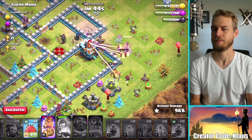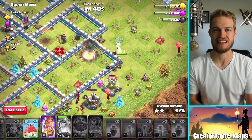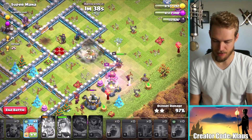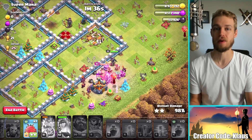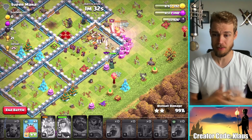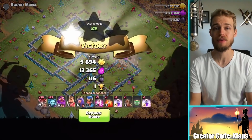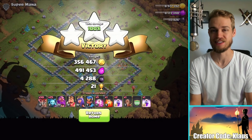I would love to look at the hit points of the town hall at Town Hall 13, just to see, cause I don't know what it is. I bet it's a pretty large portion. The earthquake spell does so much damage with one earthquake spell that it would be absolutely worth it — a hundred percent. Anyway, there's our three-star — a nice way to start today's video. Lots of loot, gotta love it.